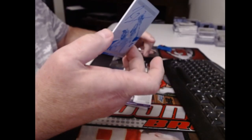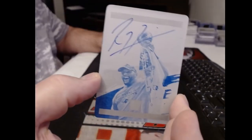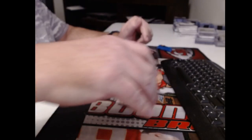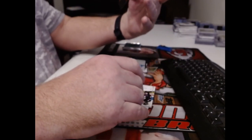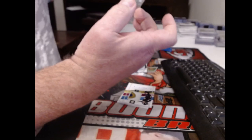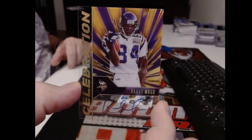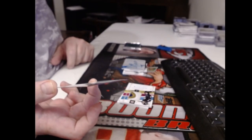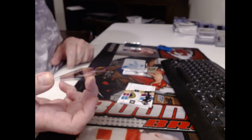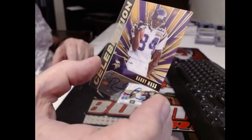We got a print plate autograph, on-card — that's nice — Ray Lewis, Super Bowl. Oh, there is an extra card — it's a clear acetate card. Oh, that's pretty cool. Is that a buyback card of some kind? Randy Moss — it's hard to see his autograph, but there we go. His autograph has definitely changed. It does not appear to be numbered. 2020 Panini football — so it's like a buyback card that they didn't give to somebody who redeemed a redemption, probably.